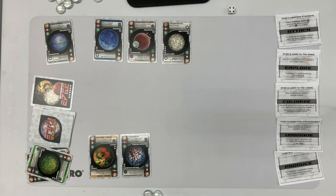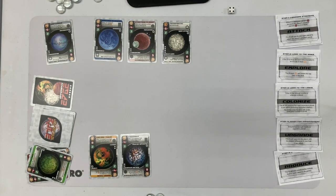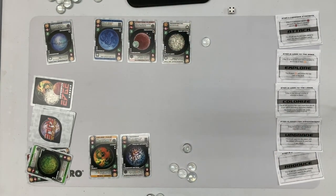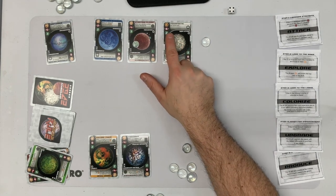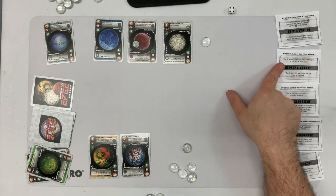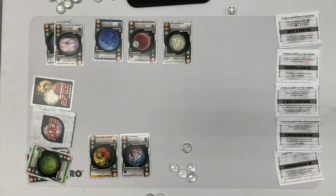My turn. I have nothing in hand, so I'm going to produce. My follow cost is two — that's not going to happen. I produce five. They gain one for not following. They check for attack — their strongest is not higher than my weakest. They're not at hand limit, so they spend one to explore, whittling our deck down some more.